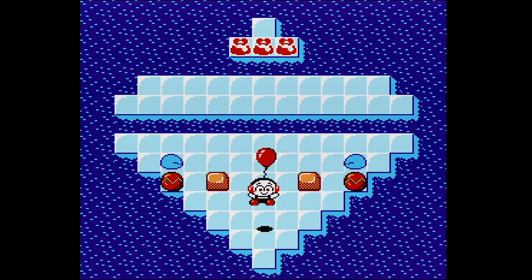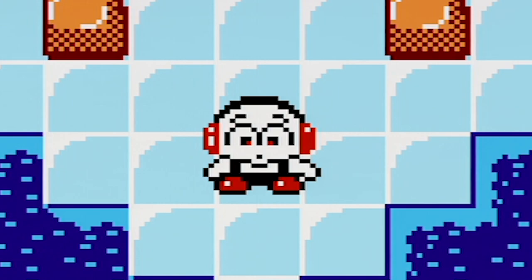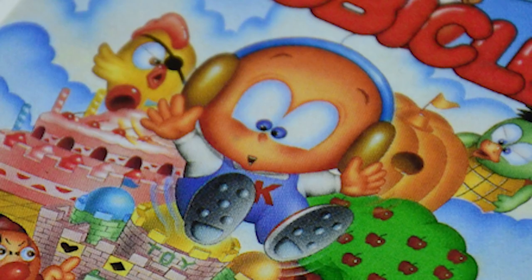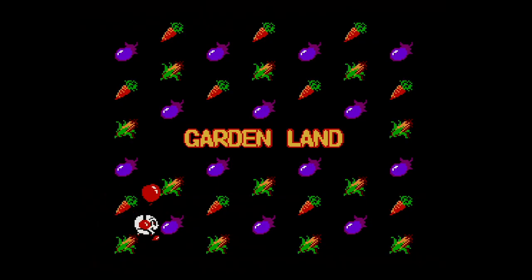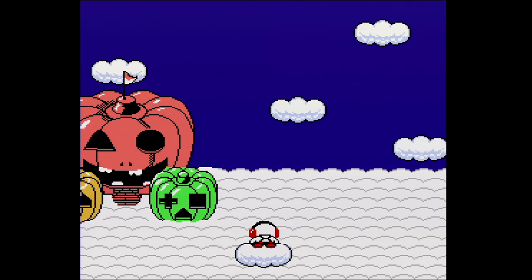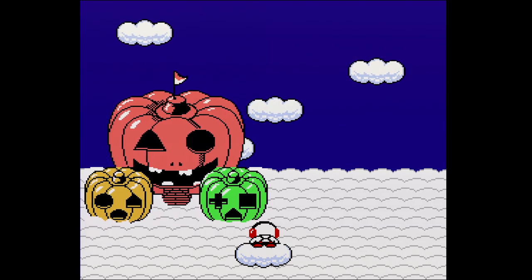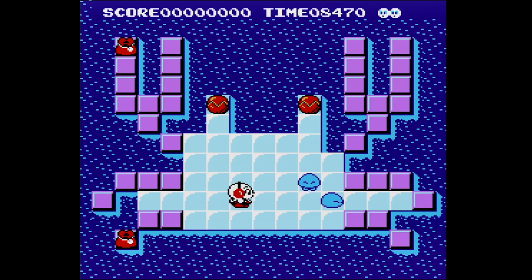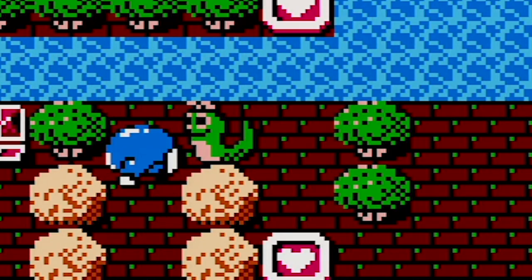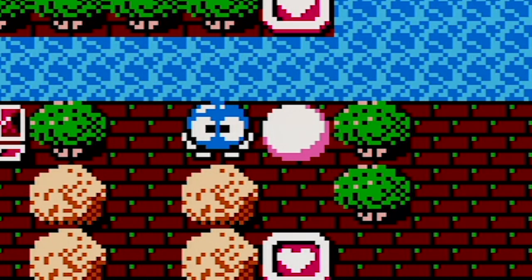You play as Kickle, who sorta looks like a snowman, but the label art makes him seem more human, like a toddler. He lives in the Fantasy Kingdom, which has been turned to ice overnight by the Evil Wizard King. Kickle has the power to manipulate ice — he can shoot ice at enemies, which freezes them, turning them into a cube. Pretty similar to turning enemies into eggs in Lolo.